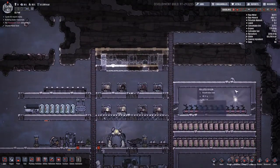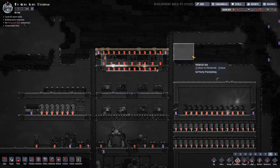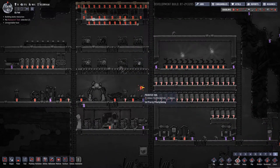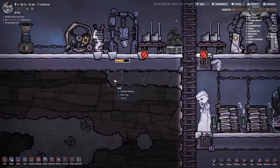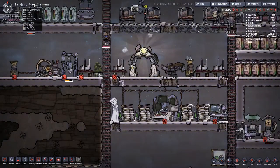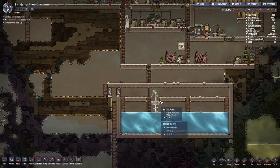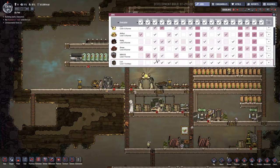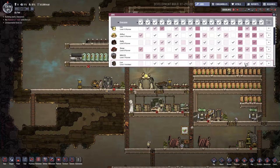We'll get this done pronto so he will definitely have a place to sleep on the next day cycle. Lux has 96% immunity, stress is pretty good. Let's go to jobs — we're gonna have him mostly do delivery, dig, build, and sweep.